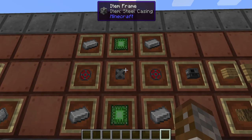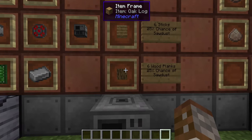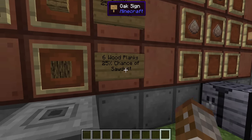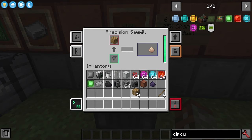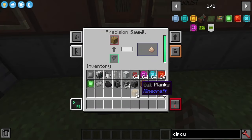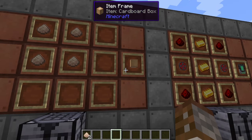Next is the precision sawmill, requiring one steel casing, two basic control circuit boards, two infused alloys, and four iron ingots in a regular crafting table. When you put a log in, you get six wooden planks plus a 25% chance of getting sawdust. You can also put planks in to get six sticks per plank, again with that 25% chance of extra sawdust. This is a great way of getting the most out of your logs early game.